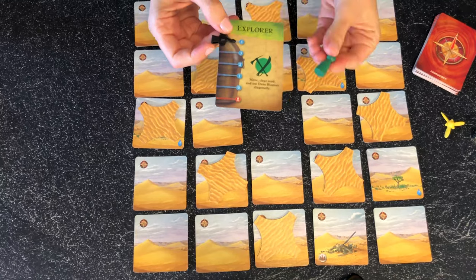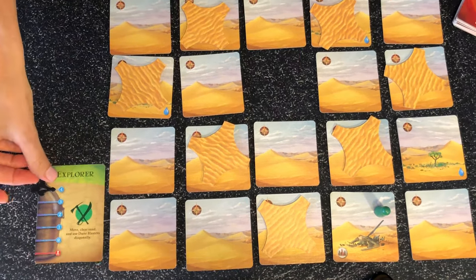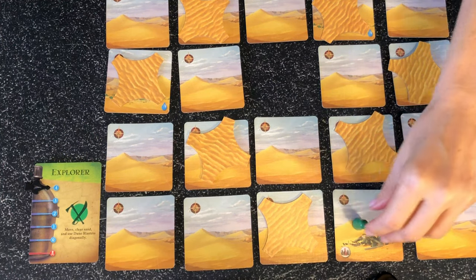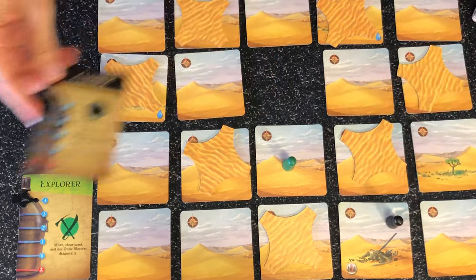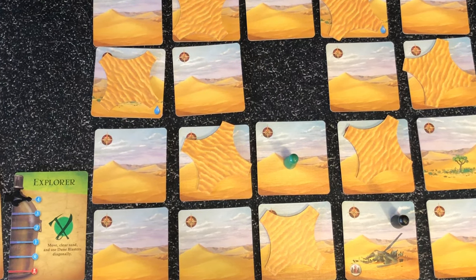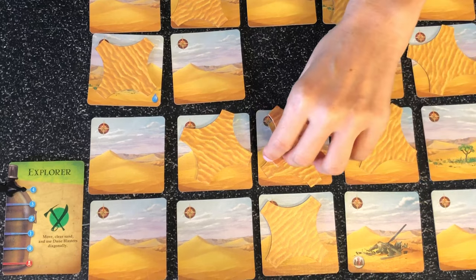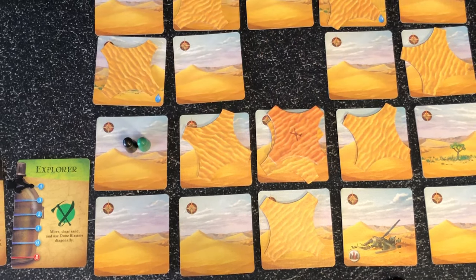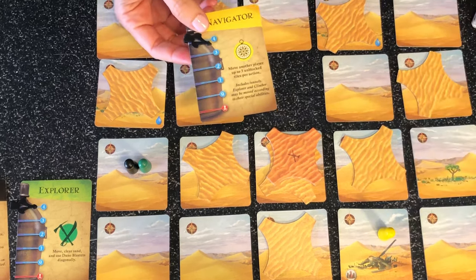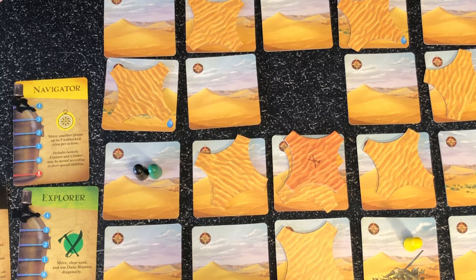Once you pick a character, take the corresponding pawn and place it in the starting tile. The explorer can move diagonally while all others move in straight lines, and it can also clear sand and use dune blasters diagonally. The climber has two special abilities: it can move onto tiles blocked by more than one sand when others can't, and it can carry one player and move together — neither will be buried if they are together. The navigator can move another player three unblocked tiles per action, even through tunnels or using the explorer's or climber's special abilities.